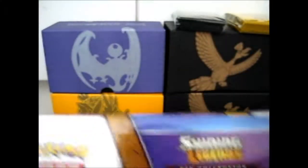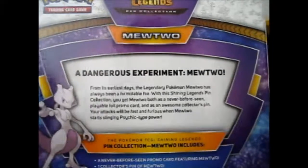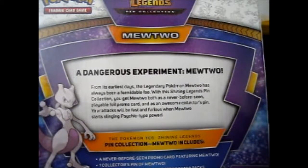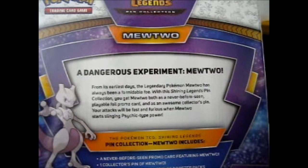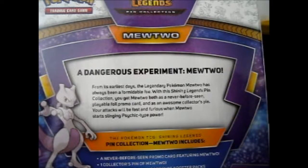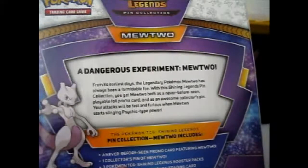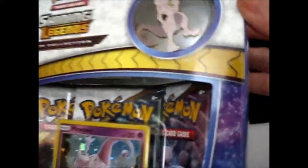This is the box. As you see, it's different than the Pikachu one because it is purple and blue-ish. A dangerous experiment — Mewtwo. From its earliest days, the legendary Pokémon Mewtwo has always been a formidable foe. With this Shining Legends Pin Collection, you get Mewtwo both as a never-before-seen playable foil promo card and as an awesome collector's pin. Your attacks will be fast and furious with Mewtwo when he starts slinging psychic-type power. So inside is the foil never-before-seen card, a collector's pin, three Shining Legends Booster Packs, and a code card for the online TCG.